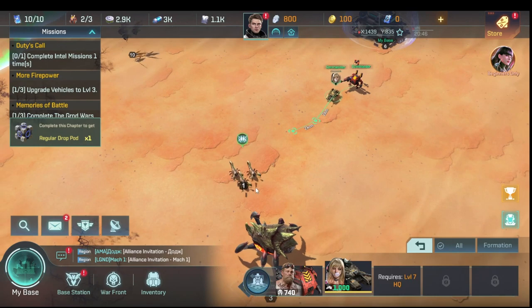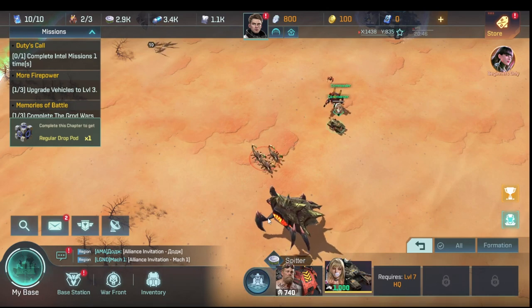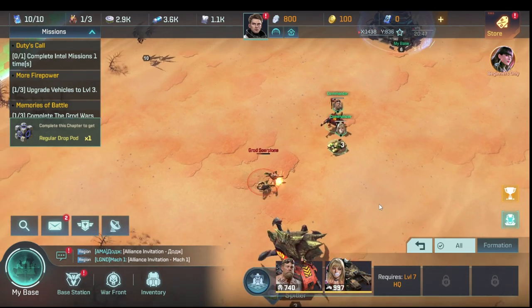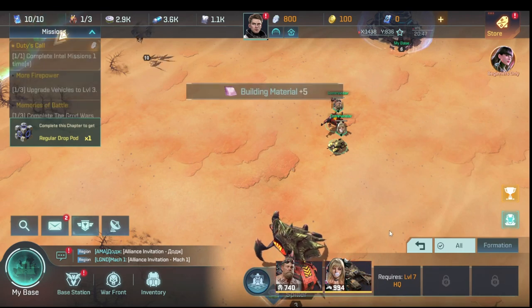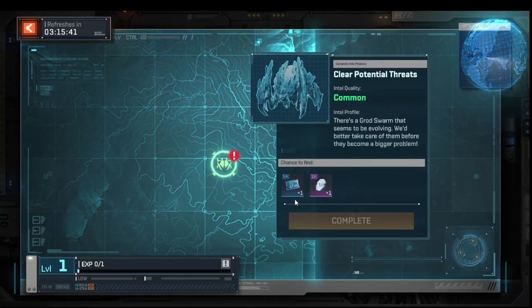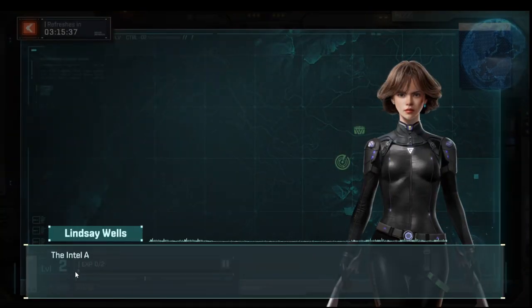When attacking swarms on the map it only engages what attacked it. So we engage with our tank first, then attack with all units — now the enemy is only attacking our tank. We retreat back to base and collect the reward. The intel mission was set at level one so we leveled up.